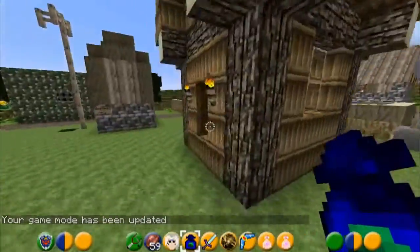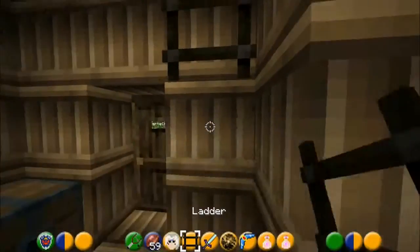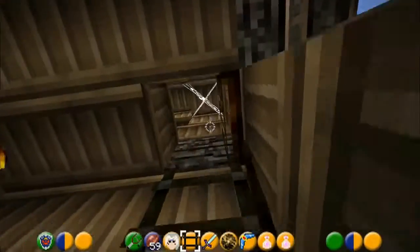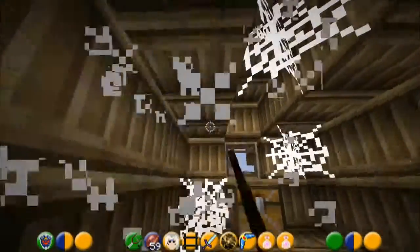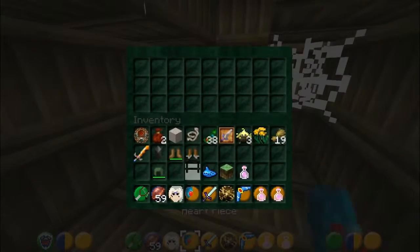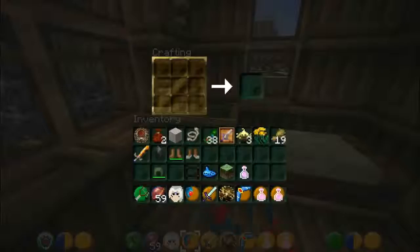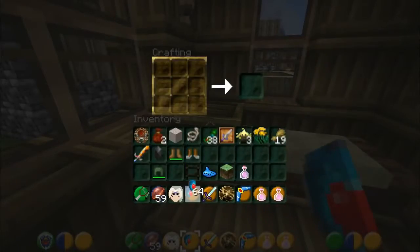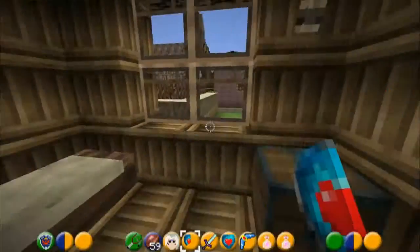Inside Link's house there's a hidden piece of heart. Build a ladder up to his attic like so, go into the attic, and what do you know - there's a hidden treasure chest, and guess what's in that chest? Ta-da! A piece of heart, you know! Place four of those into a crafting table and you receive a jolly heart container.